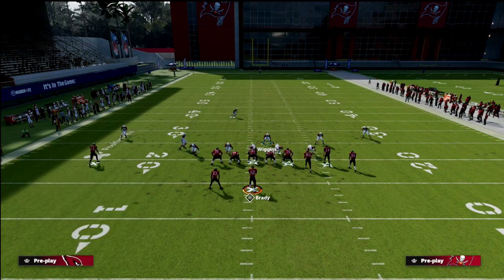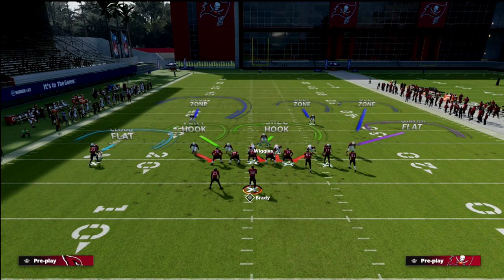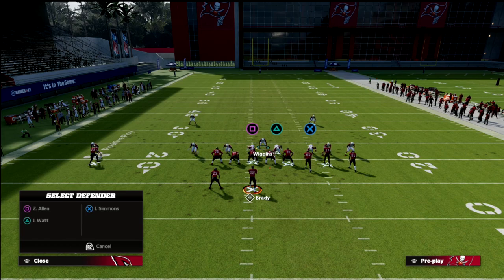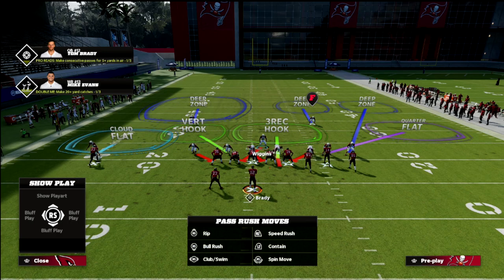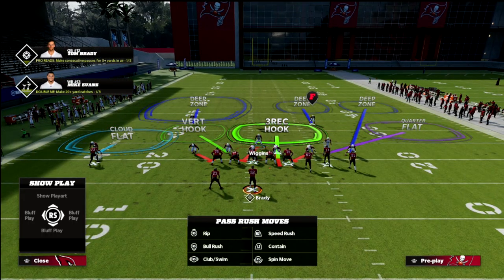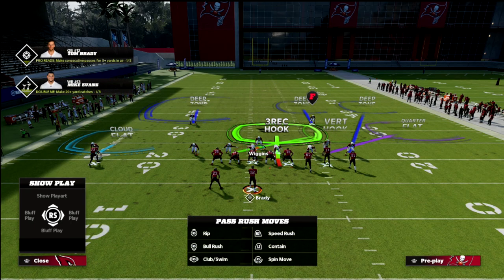We can combine this with match coverage or really any coverage. So if I want to run some match, I go to cover six, and we're going to blitz our three-rec hook — Wiggins. We're going to bluff blitz our defensive tackle to the three wide receivers side, in this case JJ Watt, and then QB spy the other. Now we have our match coverage basically intact, and we also have these really glitchy sheds. What I like to do is take the vert hook and man him up on the tight end just to help a little bit with the coverage.